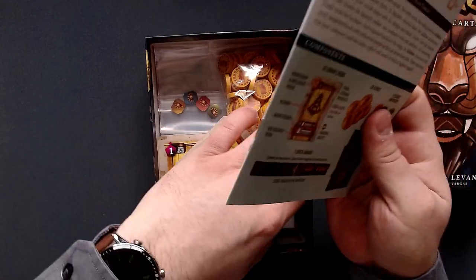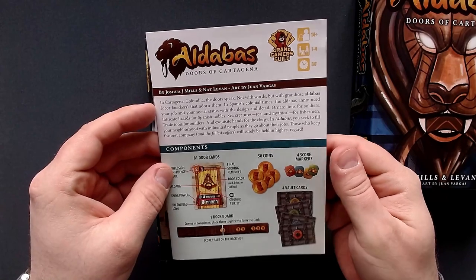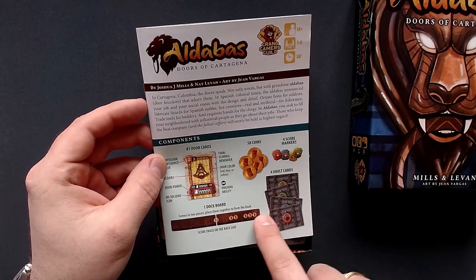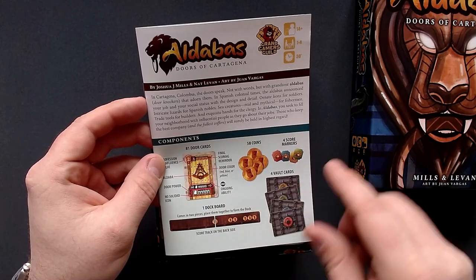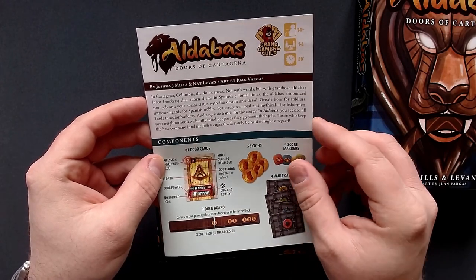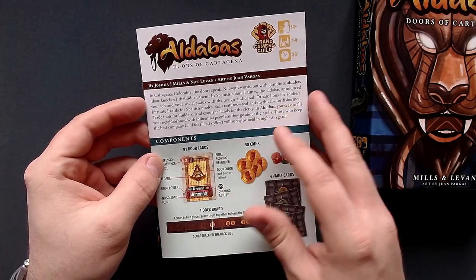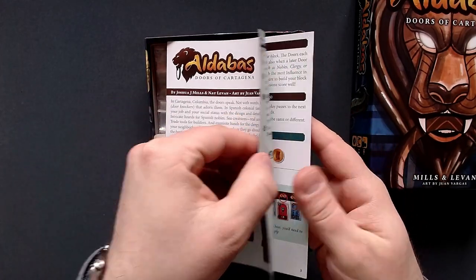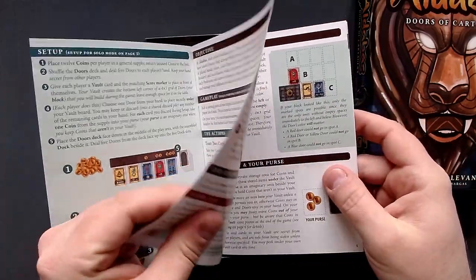So first of all, we have the rulebook as usual. We have the components here — not a whole lot of components. We have like one board, door cards, coins, score markers, and default cards, and that's all we have. This is pretty cool because it supports up to four players, but it also has a solo mode. A pretty thick rulebook with thick pages — I like that.